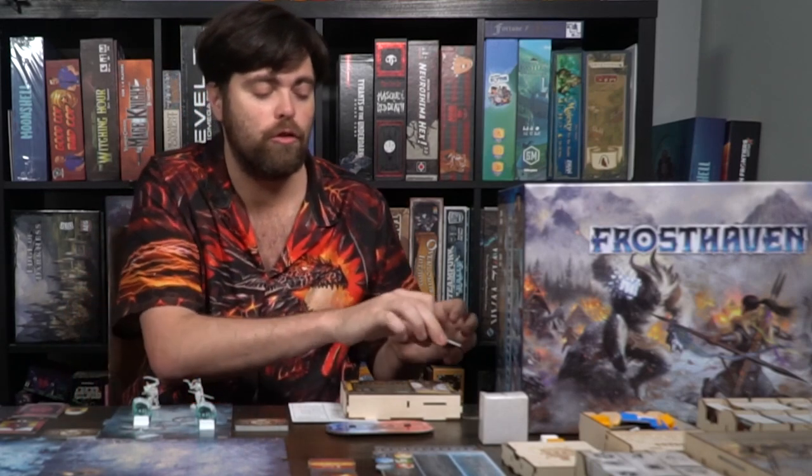After everybody has gone through, including the enemies, you rinse and repeat. You'll keep going through your hand of cards until you have very few left and might want to choose to rest. There are two types of rests. A short rest lets you continue playing without losing a round — you take your discarded cards, shuffle them up, and lose one card. A long rest means you stop for the round, you heal, and you can select which card you're going to lose.